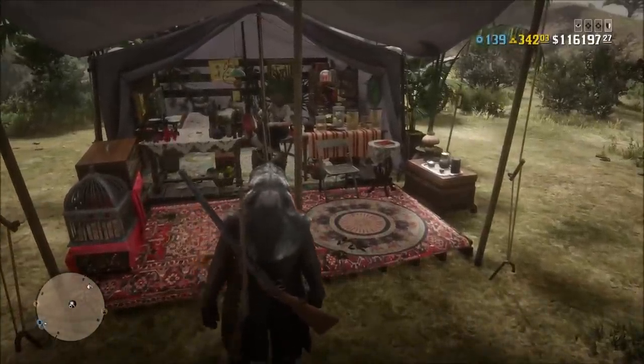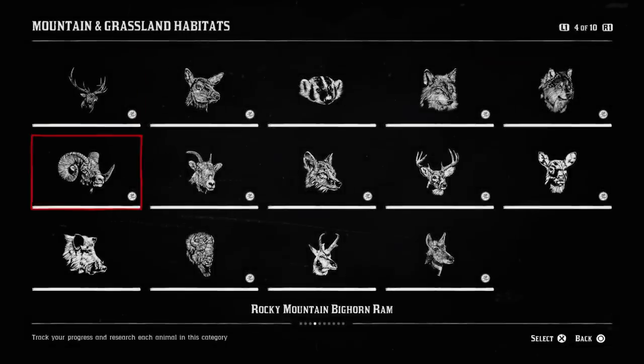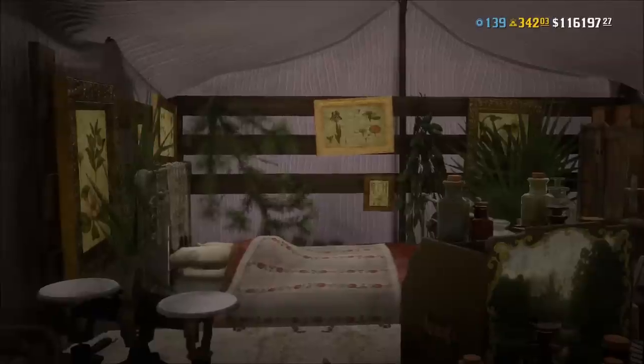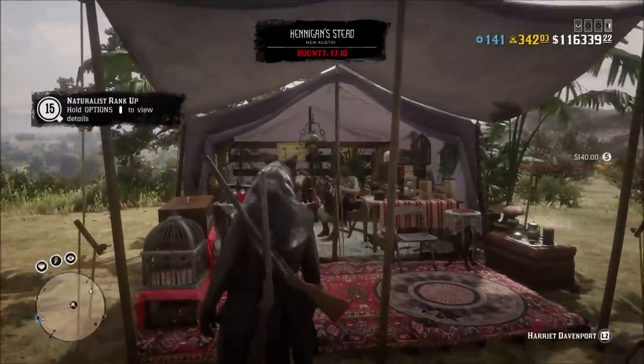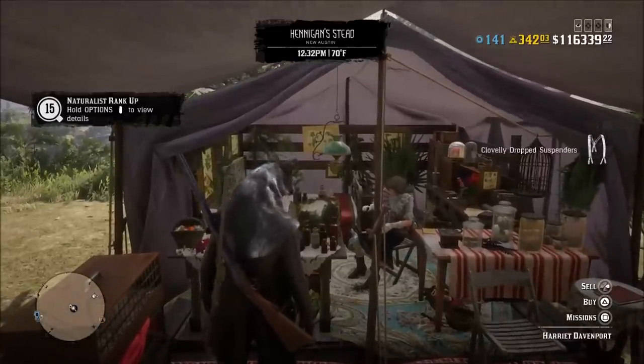If I play throughout the day and do different activities, I can look for those animals and find them. There are other sets like the farmland set, where most of the animals are in farms and pens — you sedate them, get their samples, get them stamped, and sell them to Harriet. But you only get $60 for it. I don't really think that's worth it unless you're trying to rank up. Almost all of these sets give you 1,000 XP when you rank up.